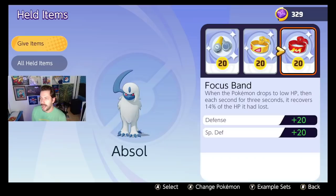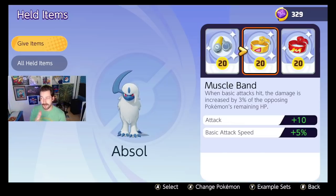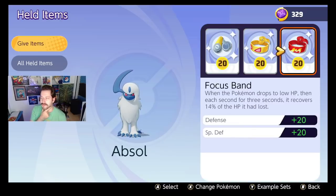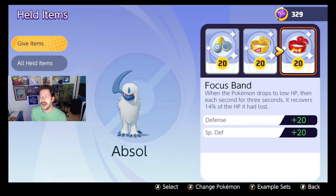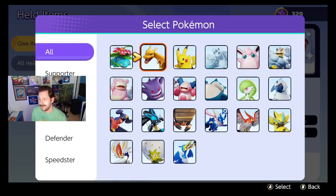Absol absolutely runs a Scope Lens. I've heard it needs to be to the left of Muscle Band — I haven't tested this, but I've heard it doesn't work otherwise; I'm sure that's a bug they'll fix. Scope Lens, Muscle Band, Focus Band. I don't run Buddy Barrier often on Absol because it's one of those Pokemon that just pops out, does what it needs to do, and gets away. I think you might have more success with a Focus Band than a Buddy Barrier. And you need the crits!